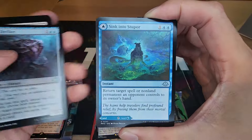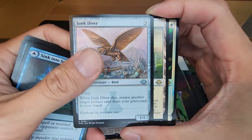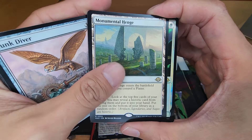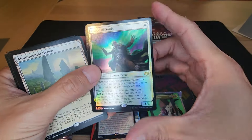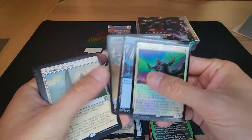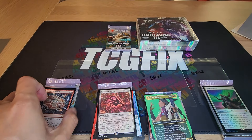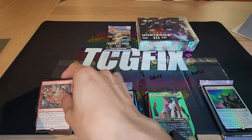Snow-covered Waste into Junk Diver, Monumental Hench for zero — it is a rare but zero CMC — and Guide of Souls as a foil rare. Boris is currently low at one CMC. Amal and Davi have six CMC.